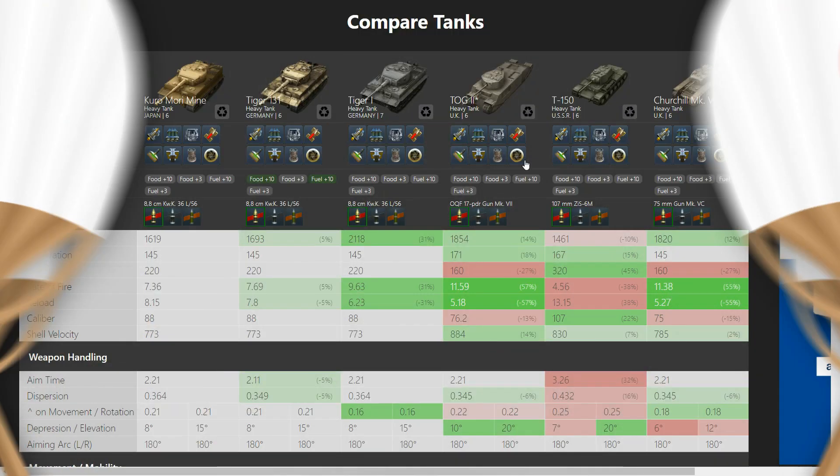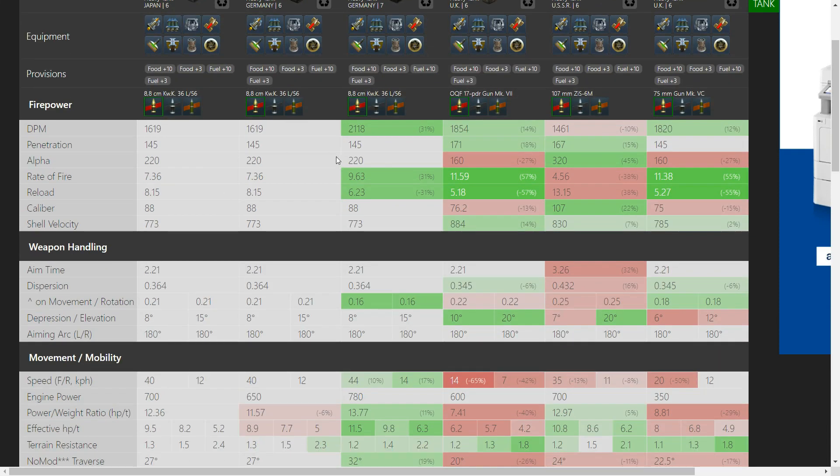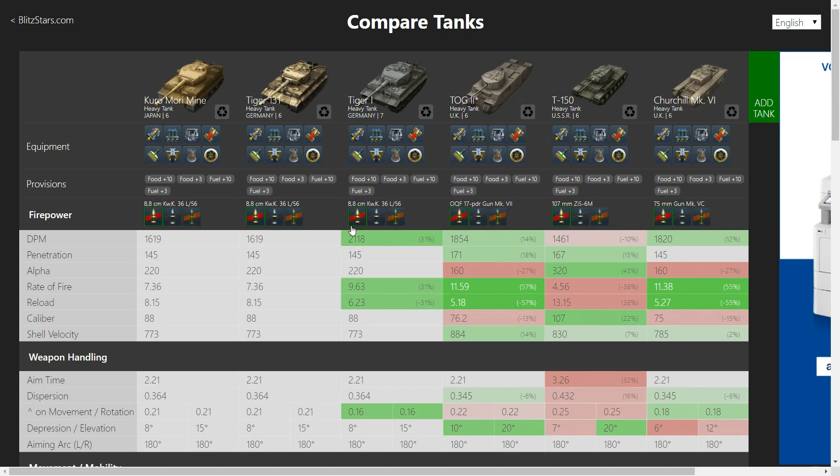Then we'll watch another game by Detsam, who had to work a bit harder for his result. He has lined up the Kuro against the Tiger 131, the Tiger 1 with the same gun, the Tog 2, the T-150 which is a collectible tank now, and the Churchill Mark VI. You can see that Kuro Mori Mine and the Tiger 131 are pretty much the same. The Tiger 1 gets a higher DPM, obviously, but it is a tier higher — it has to fight tier 8 tanks.